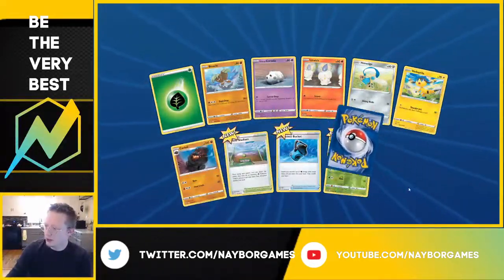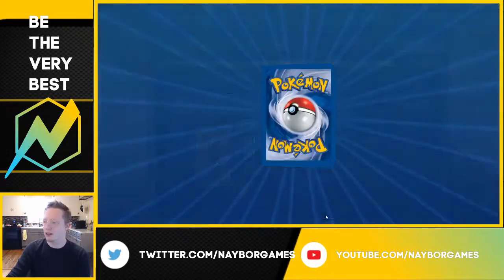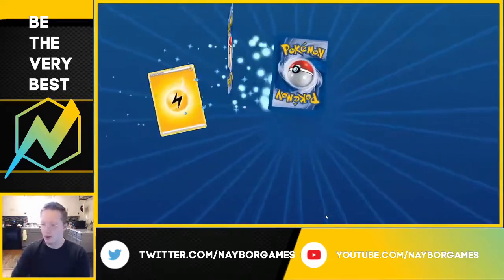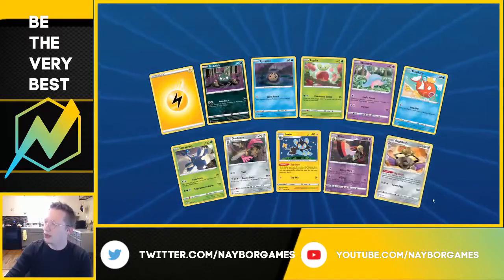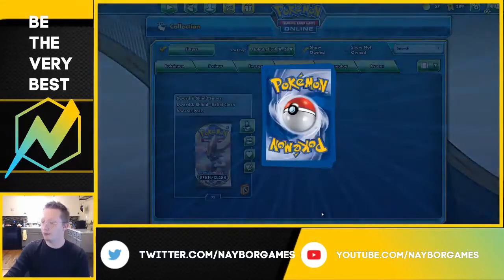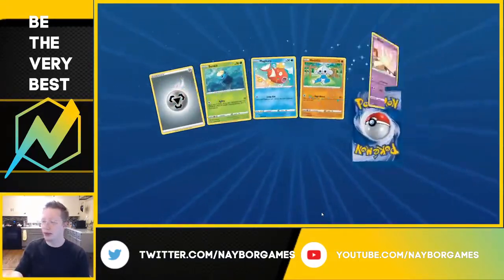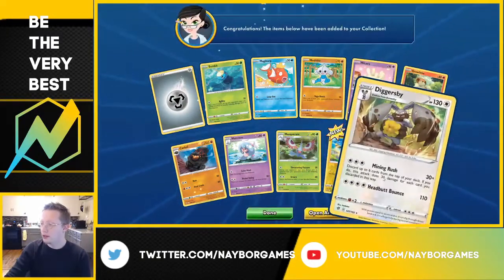Come on, daddy needs a new pair of Trevenant — we want all the Trevenant. Next pull is going to be an Aegislash. All your Pokemon take 30 less damage from your opponent's attacks. I think that plus Rare Candy with your own edge will be a really good play.